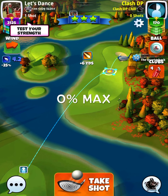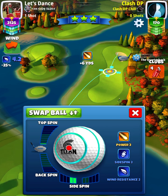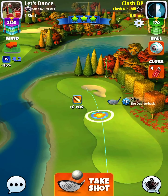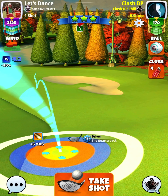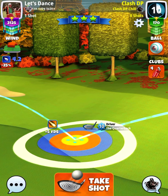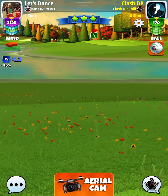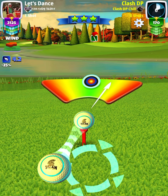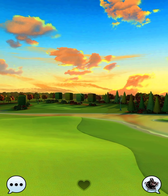On hole number 9 here, we're going to play with the Titan — going two bars of side spin to the left. From there you'll see the rest of the pull. We're going to use zero percent max curl. All we're trying to do is really make sure we get up to the top part of the fairway and then the left hand side of the fairway, just to make sure that we stay away from the bunker zone.